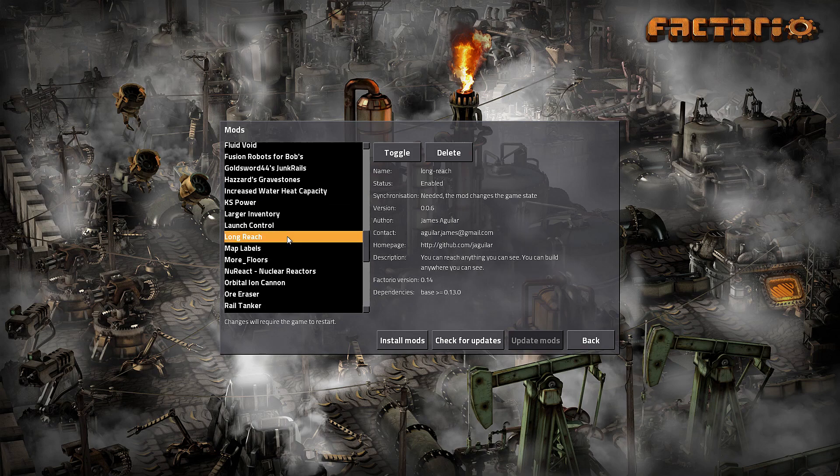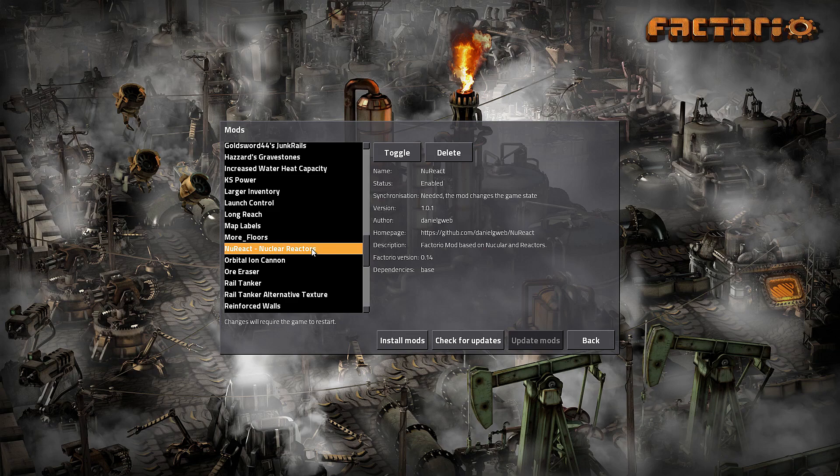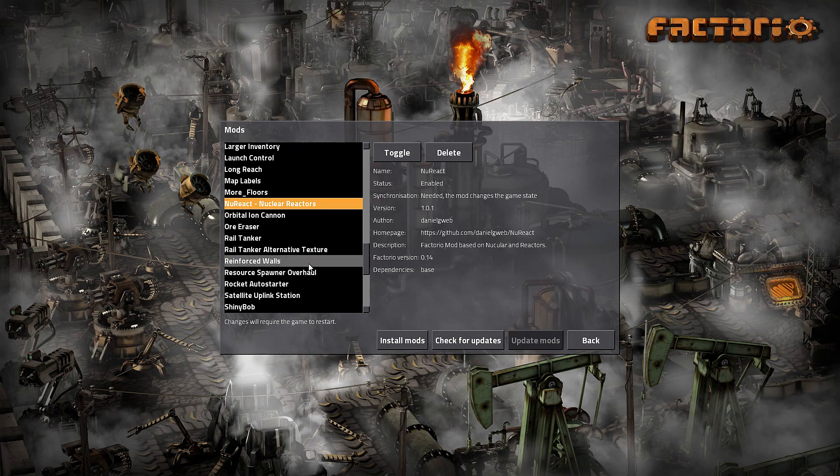Then we have Long Reach — I hope this time it works. Then we have Map Labels, which is a very simple but very useful mod because it actually labels the different mineral deposits, so I don't have to guess which ore is which. Then we have New React, a mix between the mods Nuclear and Reactors — it seeks to combine the best of both mods, and from what I've seen it does its job well.